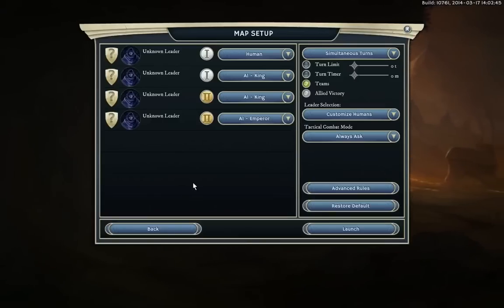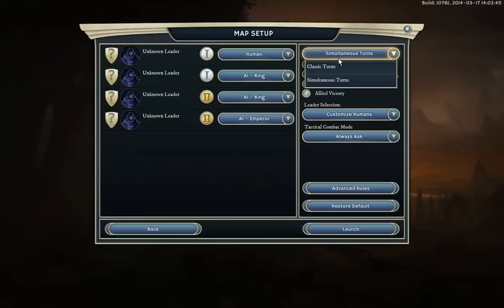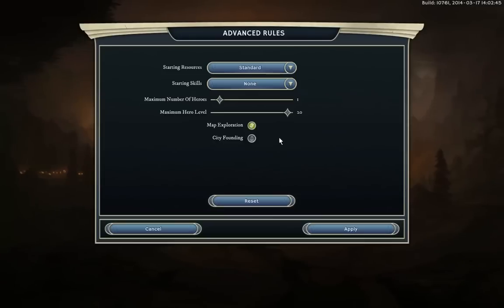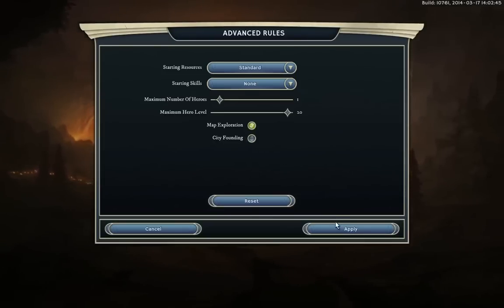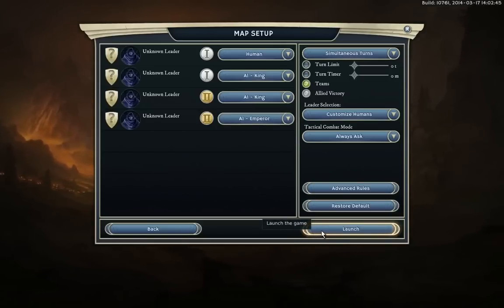Hello guys, welcome back to my How to Play Age of Wonders 3 video series. As you can see, we are back in the map setup screen. I had it set on classic turns, so we are resetting it back to simultaneous turns. Another change: I'm going to turn off City Founding — it's an interesting option that you don't get to see played very often.